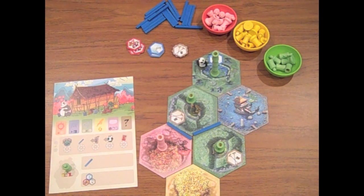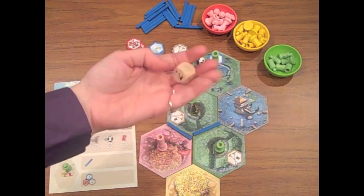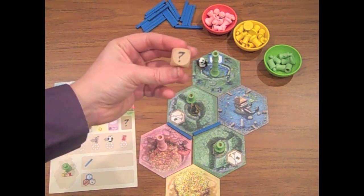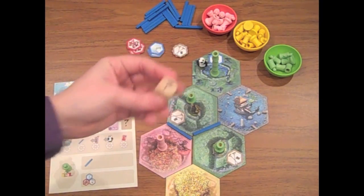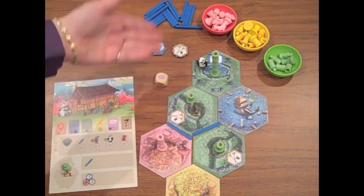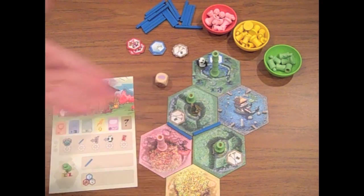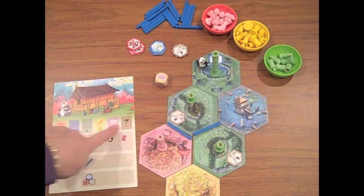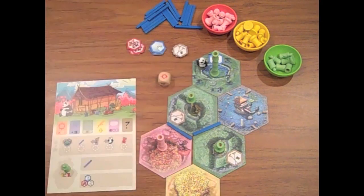Now that we've reviewed all the actions and special symbols, let's talk about what happens at the beginning of your turn. You're going to start by rolling this weather die, which has various weather symbols printed around the edges. If you get the question mark side, you pick a weather side of your choice. You start your turn by rolling the die, applying the effect, and then proceeding with the other two actions of your choice. The effects of the different weather sides are also printed on your player board for reference.